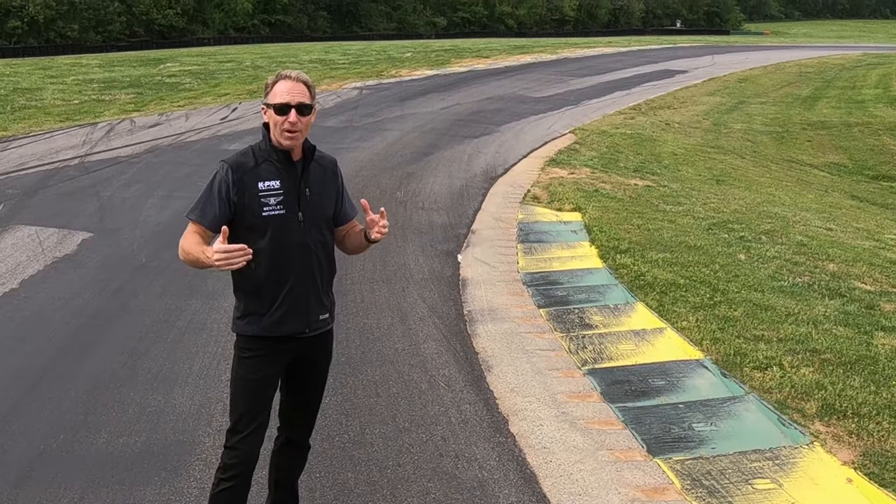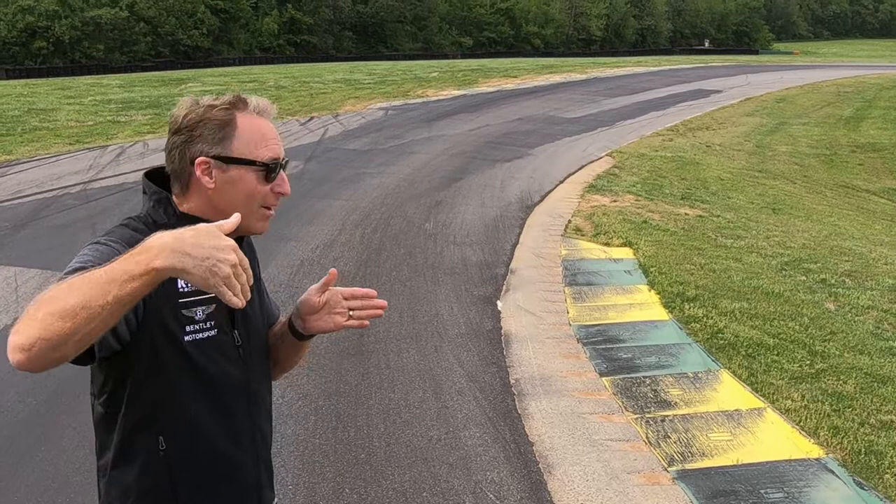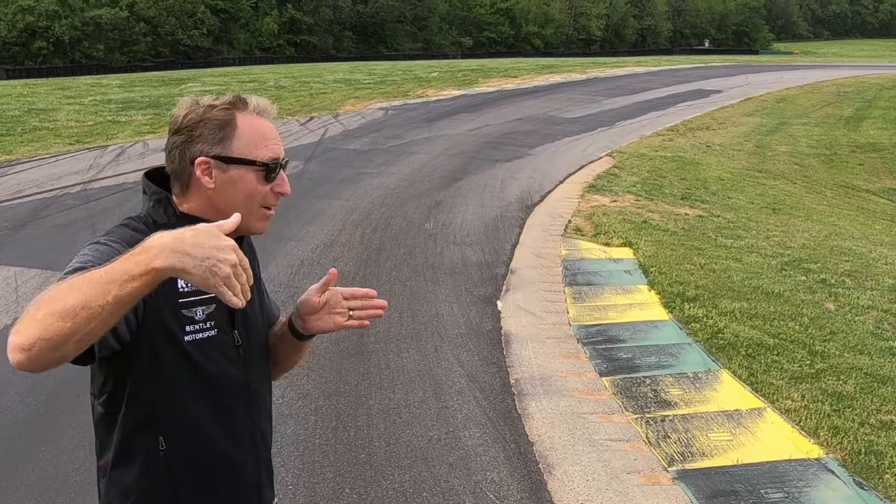We're standing here in the final corner of the track, which is super critical because the braking and the slow-up on the entry is important, but you're also going downhill and leading to the front straightaway. It's critical to get on the throttle as soon as possible and make for a good run down the front straightaway for a good lap at VIR.